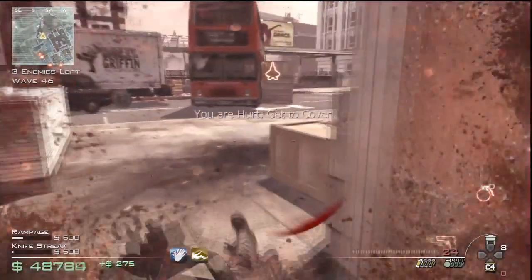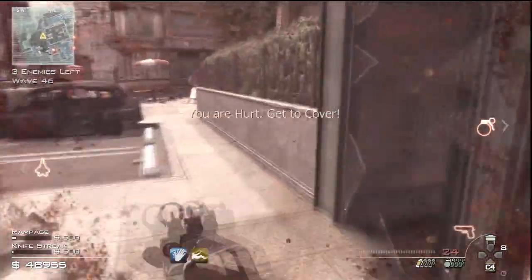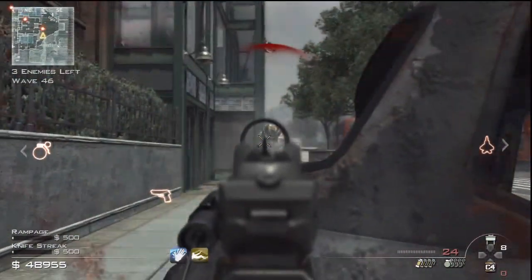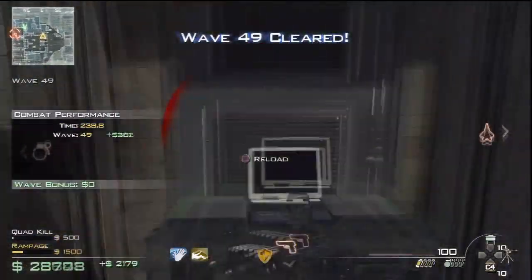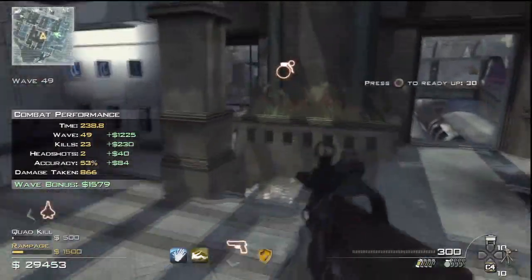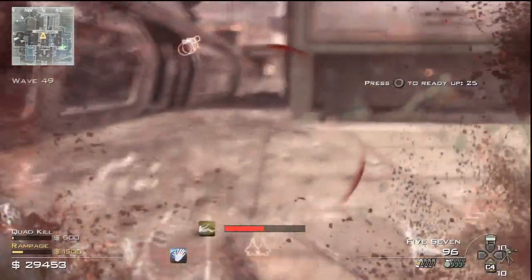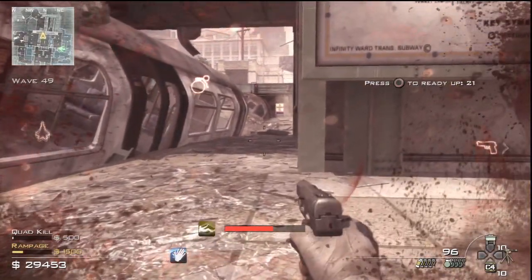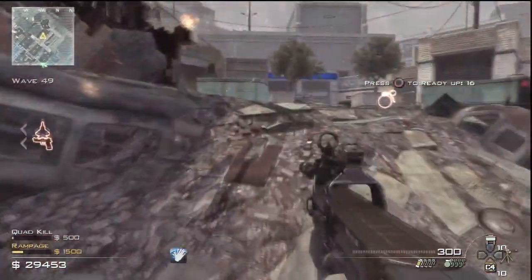You can also use cars to your advantage on this map. If there are any windows you can see through in the cars, you can easily shoot juggernauts and they can't see you from those windows - they see the car as a solid object. So if there's a car with any windows, even broken ones, the juggernauts won't see you but you can see and shoot them from there if you don't have an air strike.